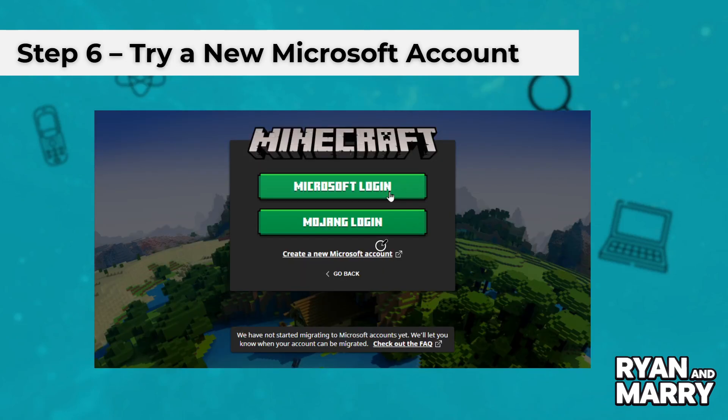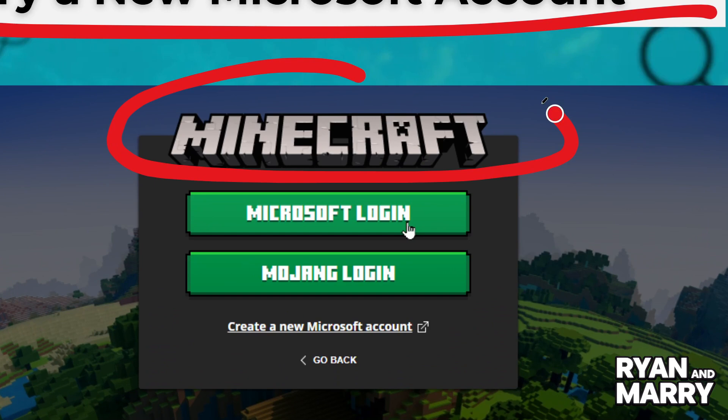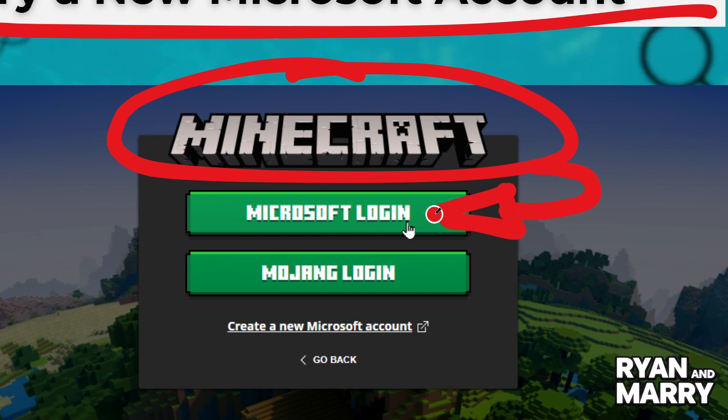Step 6: Try a new Microsoft account. If the issue continues, try signing in with a new Microsoft account. Sometimes the original link is permanently broken.